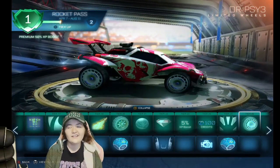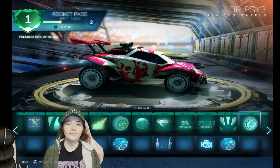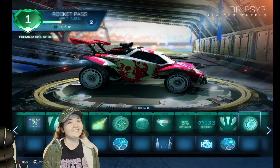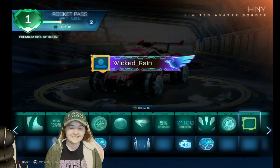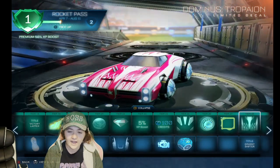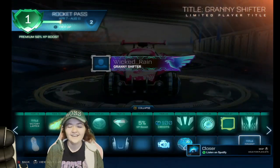You might think these wheels look basic, but listen — if they're painted they will look super sick. With the other Rocket Pass the wheels started off really orange and looked rough, but I had those painted a really cool color and I was actually using those. Oh this skin — is that like a bumblebee? It's super cool. If you put the colors together it would look really cool. That's super cool for the Dominus fans especially.